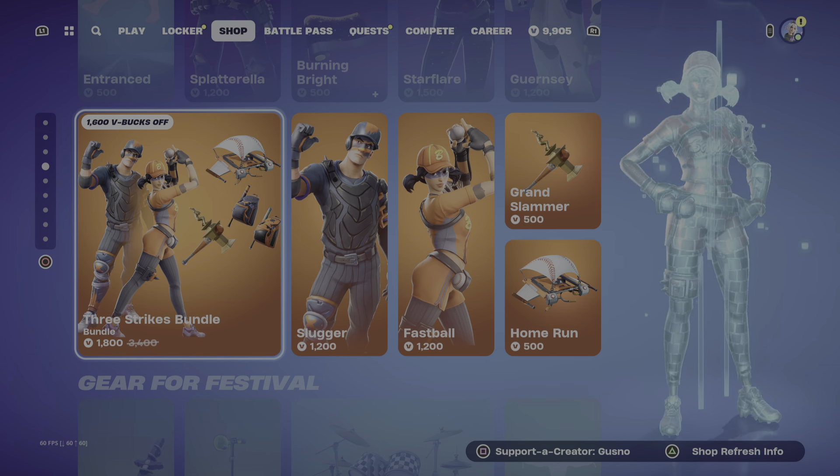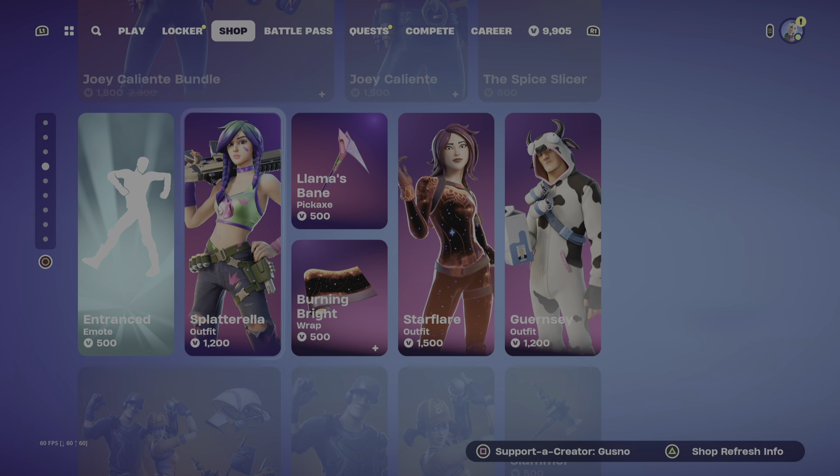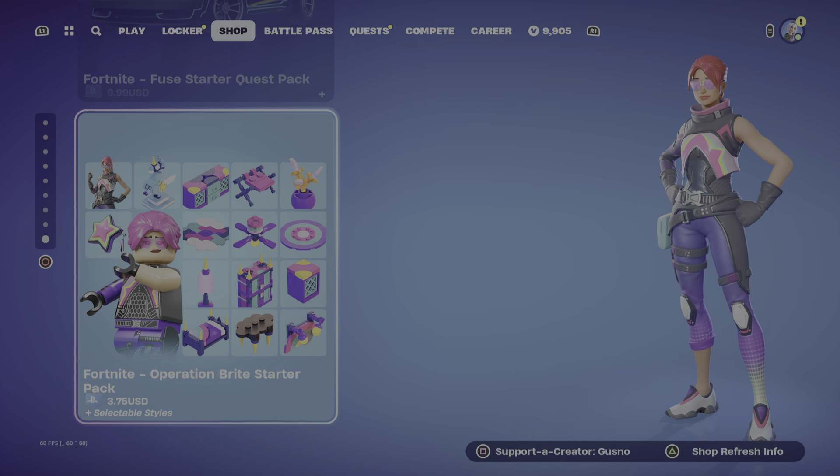We also got the Three Strikes bundle with Fastball and Slugger, Splatteretta, Starflare, and Guernsey. And that's it. Let's grab more content on this.